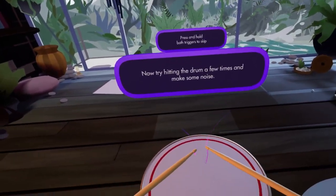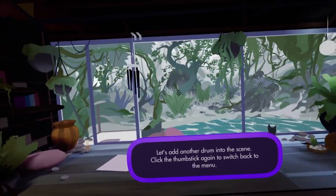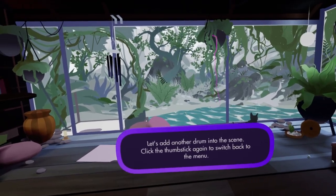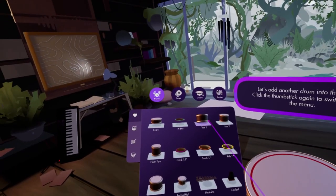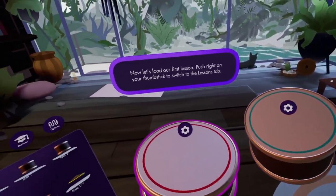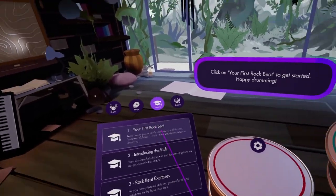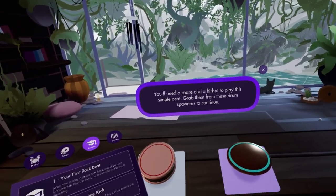When you hop into Paradiddle for the first time, you are in a picturesque room with a beautiful water biome sitting outside your wall-sized windows. This is one of the four beautiful drumming setups that you can build in. Once inside, the game has you learn the primary two controls: building the kit and drumming on the kit. Building is the first step — you take the drums, cymbals, or percussive equipment and place it around you in a comfortable spot. If you don't know what to do, the game slowly builds out from a snare and a hi-hat to more and more equipment through a slew of drumming tutorials in theory and practical skill. These aren't to the level of a private drum lesson with a professional, but they do allow you to get intimately acquainted with the core equipment.